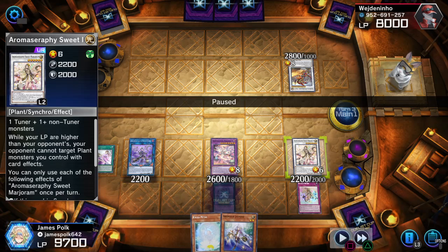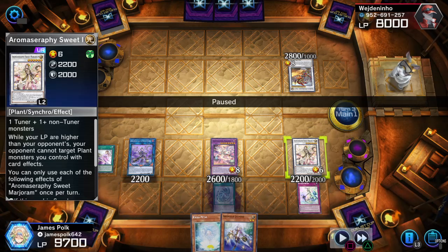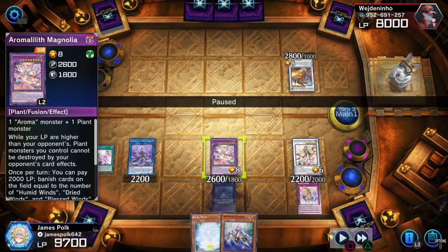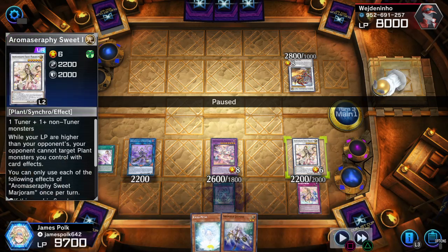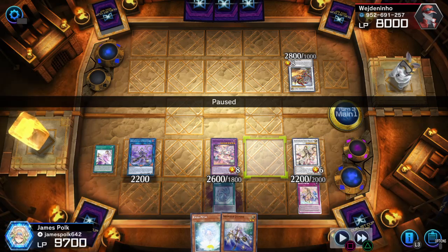Also I literally realized this — totally forgot about the turn one setup — the life is higher when it comes to the Aromas. Sweet Marjoram exists: none of my plants can be targeted by card effects. And then Magnolia exists on the field: none of my plants that I control can be killed by opponent's card effects. So basically the fusion and the synchro together on the same field — it's basically difficult to out the board.